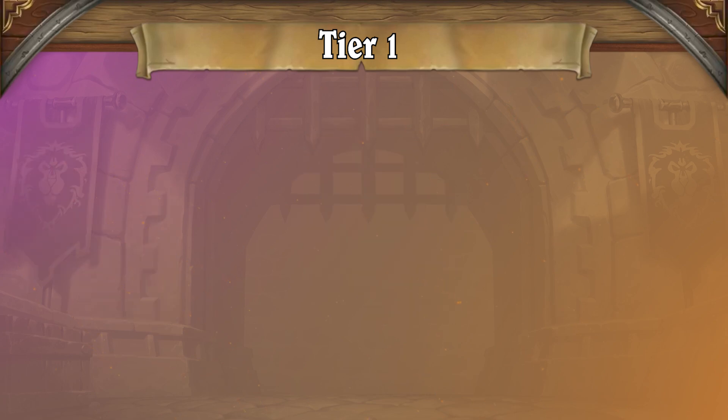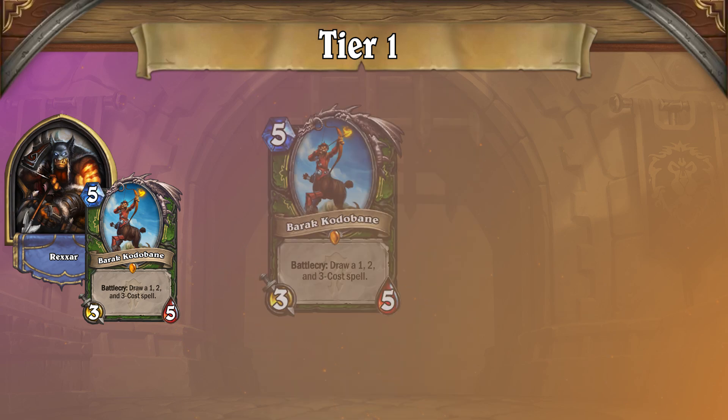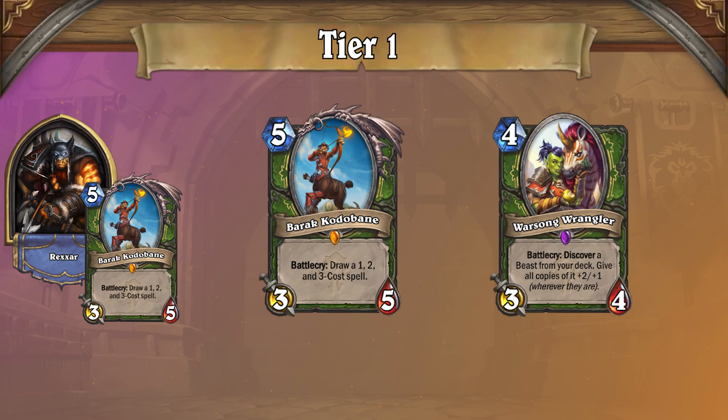The last deck we'll look at in Tier 1 is Face Hunter. This deck has been the best-performing Hunter deck for quite a while, and we keep finding it in the top two tiers. Some players actively despise this Hunter's game plan, with the idea that pure aggressive decks should have no place at the top of the meta, but whatever your perspective, this deck is objectively strong. Face Hunter makes use of its aggressive minions to take the board early, aiming to close things out with its over-the-top burn. Cards such as Barak Cotobain and Warsong Wrangler give the deck a much-needed cycle engine, allowing you to continually pressure your opponent no matter the game's state.